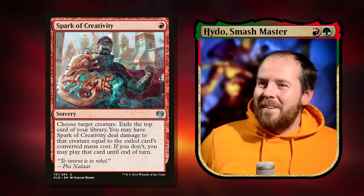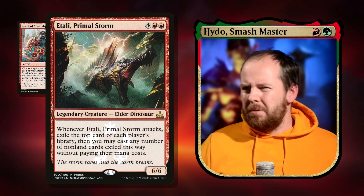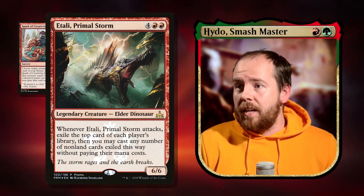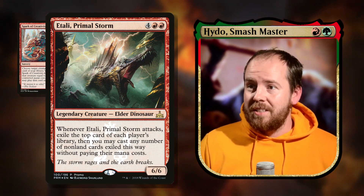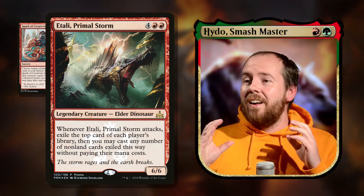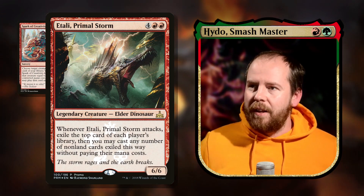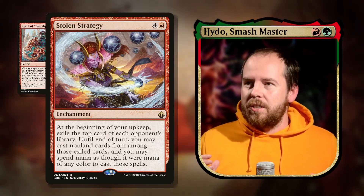Next up is Etali, Primal Storm — six mana, 6/6 elder dinosaur. Whenever it attacks, exile the top card of each player's library, then you may cast any number of non-land cards exiled this way without paying their mana cost. That's a whole lot of wolves we're going to get, and casting things for free is just phenomenal value. The artwork is really nice too.